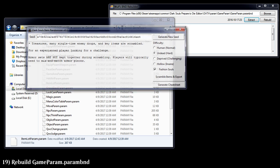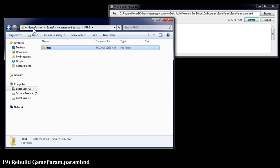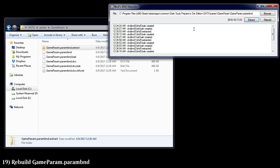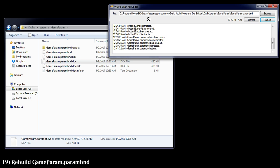Now we're done with the randomizer tool but we still need to use the BND Rebuilder again. We opened all the files into folders earlier; now we need to zip them back up so the game can read them. Take the parambnd — which is already in place from our last extraction — and hit Rebuild. Then take the resulting dcx file and rebuild that too. Once parambnd.dcx is rebuilt, you're done.